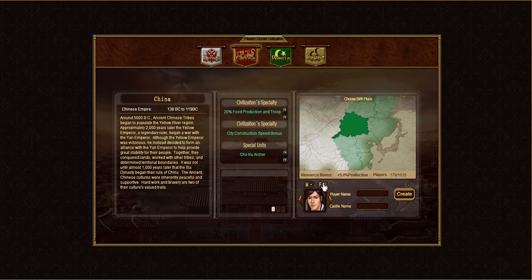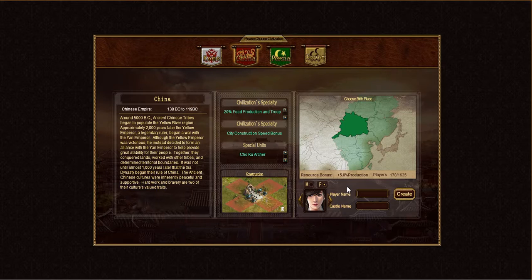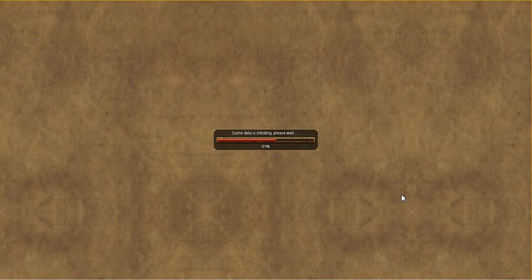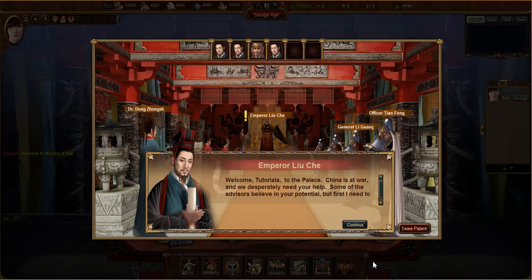There are a few things left. You have to choose the gender of your player as well as an avatar — choose well because you're going to be seeing this picture for a long time. Then you're going to choose your player name. It can only be A through Z and 0 through 9. Your castle name you can change later, but your player name you can't, so make sure you choose wisely. When you're finally convinced you have the civilization you want, you've picked your area, your name, and your castle, just go ahead and hit Create. You'll be brought straight to the first screen of the Ministry of War in-game tutorial. Welcome to Ministry of War.